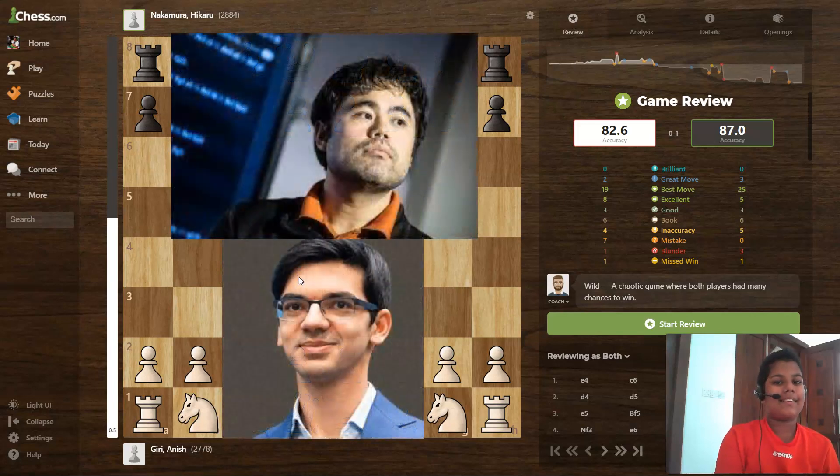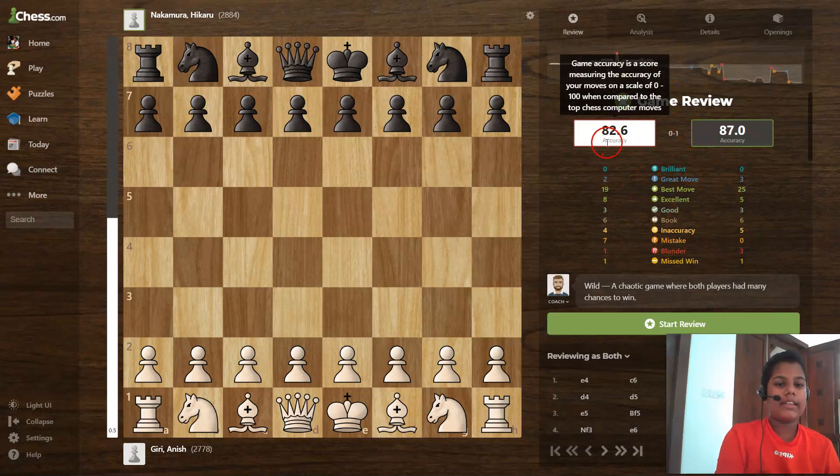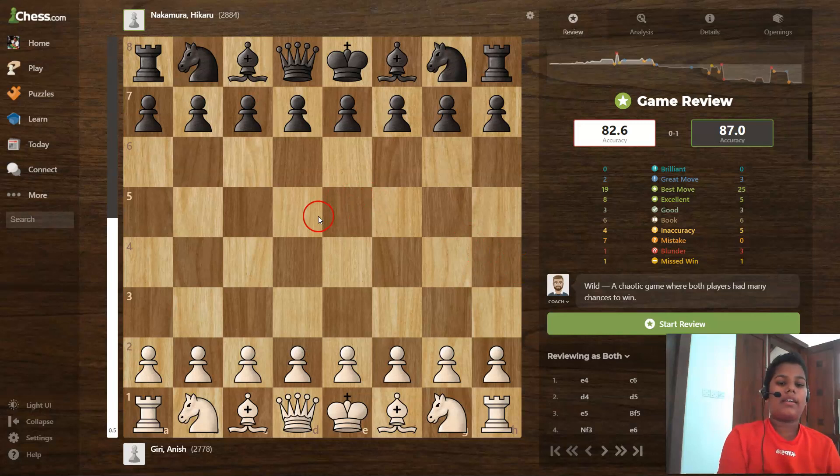Hello guys, welcome to our test lesson. Today I'm going to teach you about a famous game between two famous players. One is Anish Giri and the other is Hikaru Nakamura. White is Anish Giri and black is Hikaru Nakamura. This is the game review — white pieces had 82.6% accuracy and black pieces had 87.0% accuracy.